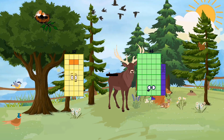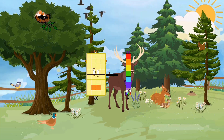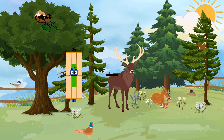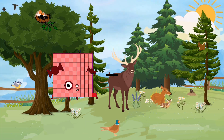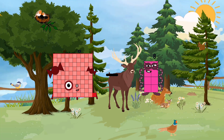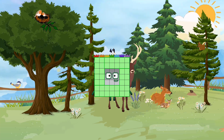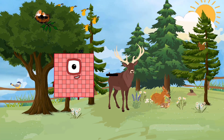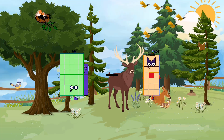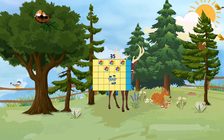32 minus 7 equals 25. 101 minus 52 equals 49. 46 minus 11 equals 35.